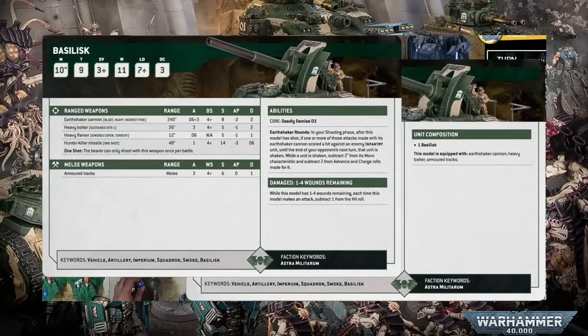Let's get into that now by going over the Basilisk's main stat line. It has a movement value of 10, toughness 9, a 3+ save, 11 wounds, leadership 7+, and an objective control of 3. This is pretty much the standard stat line for a medium vehicle in this edition — we've seen something similar on the Space Marine Rhino. What's more surprising is when you compare the Basilisk to other guard vehicles. For example, the Taurox is only toughness 8. I am pleasantly surprised that GW made the Basilisk tougher than the Taurox.